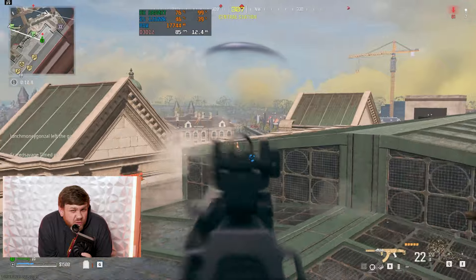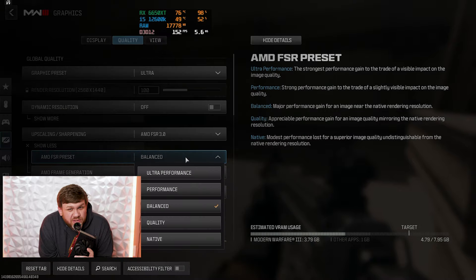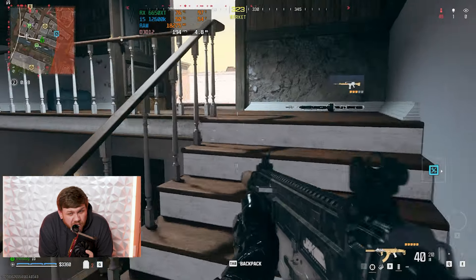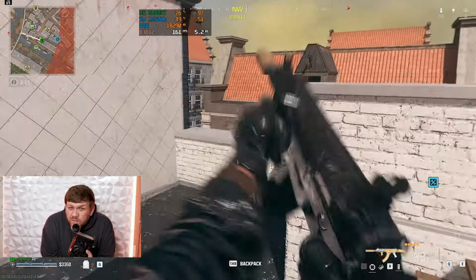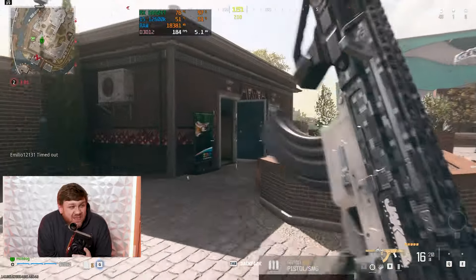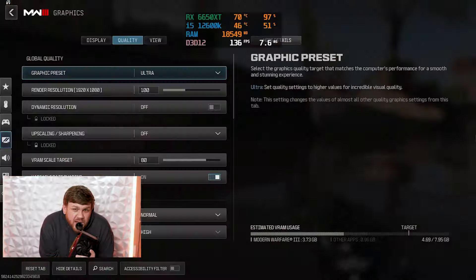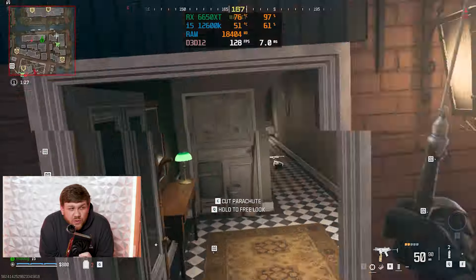Warzone is popular so we tried it at 1440p on ultra settings with zero upscaling and got around 90–100 FPS — pretty good for 8GB of VRAM. Then we enabled AMD's FrameGen feature. Everyone talks about Nvidia's FrameGen, but here FrameGen really helped — after enabling it we got over 160 FPS, and the millisecond response time was still really solid.